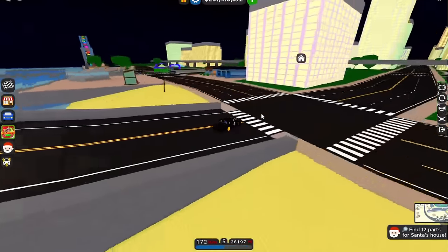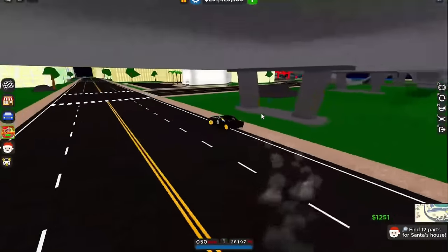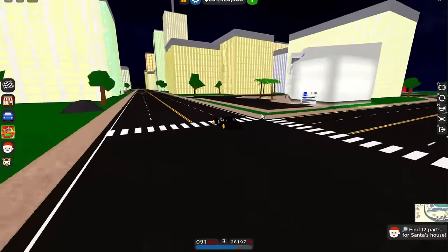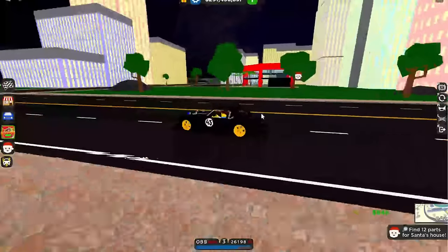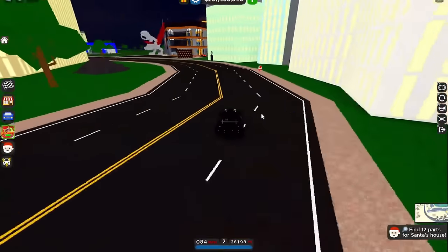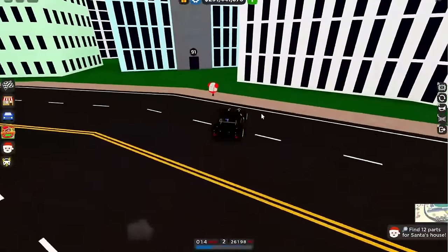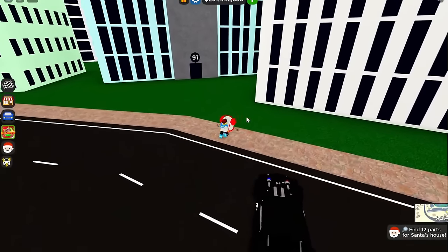So the first quest is to find 12 parts for Santa's house — that's a pretty good quest. I thought we were just gonna do something simple, but that's actually a pretty good way to start off the update. You guys can see there are numbers around the building, so I feel like we're gonna be delivering gifts later this year.